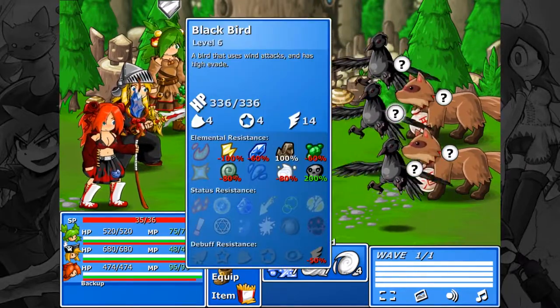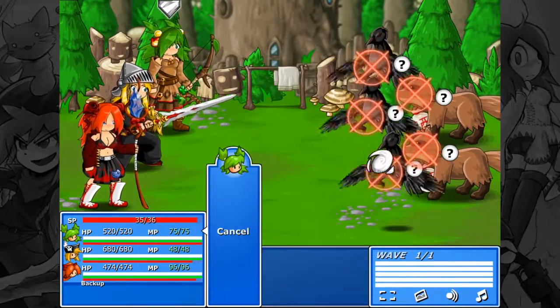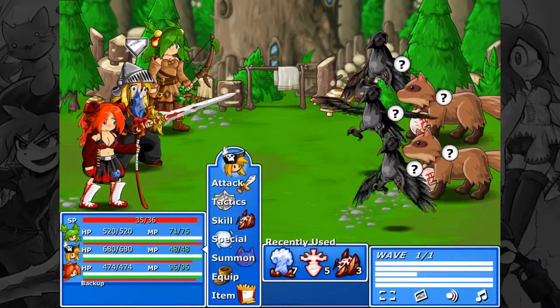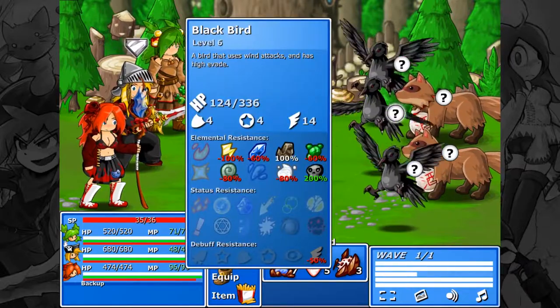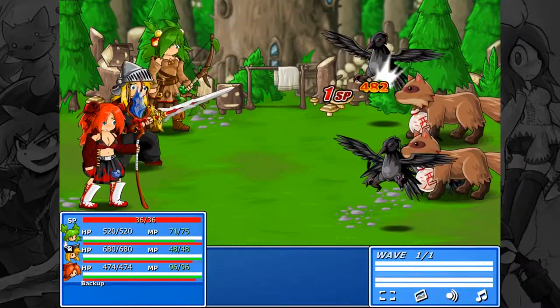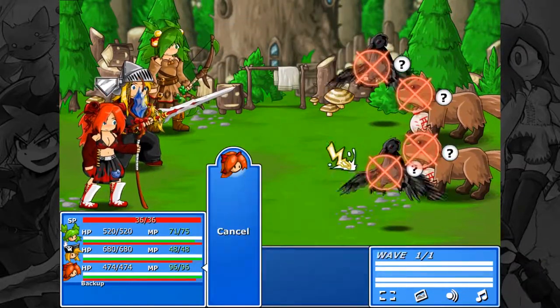These guys are weak to primarily wind, so let's just use wind. They're weak to nothing else that he has but light. So I guess we'll just try to finish this one very successfully.